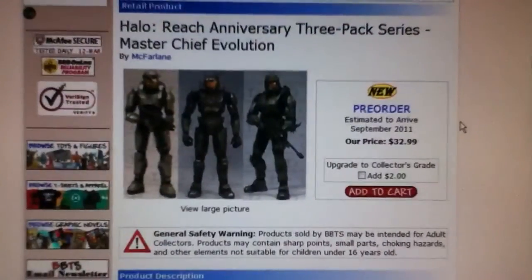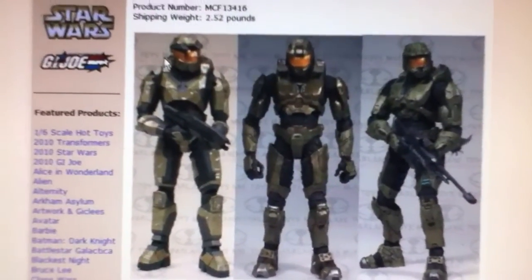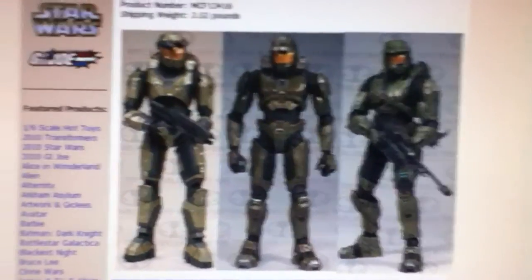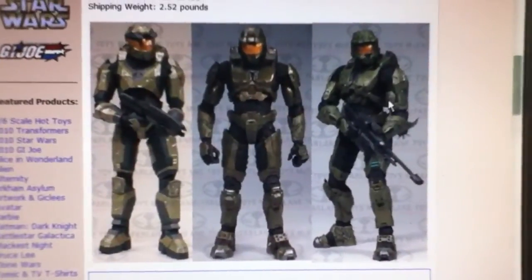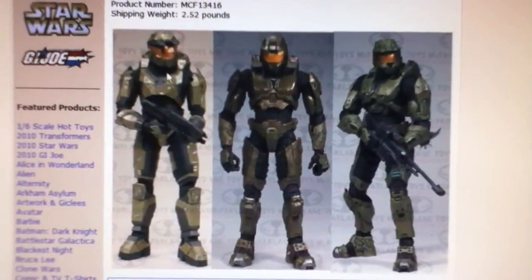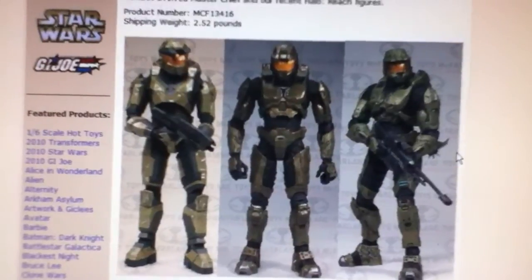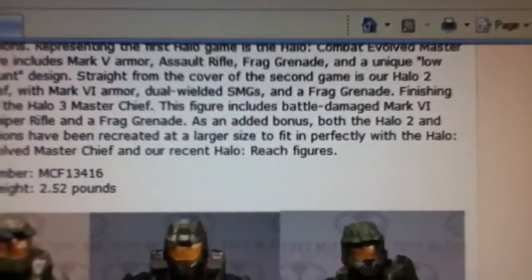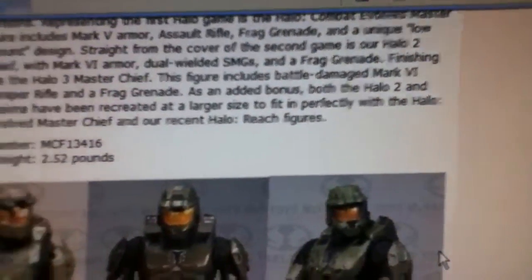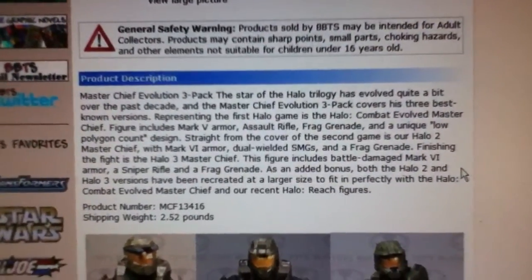And then you have the Halo Reach Anniversary 3-pack Master Chief Evolution. You get Halo 1 Master Chief, Halo 2 Master Chief, and a Halo 3 Master Chief. The Halo 1 Master Chief comes with an assault rifle. I have no idea what the Halo 2 Master Chief is going to come with and it doesn't say in the description. But Halo 3 Master Chief comes with a sniper rifle. I'm not going to get this because I'll probably just get the individual one for the shield. It says Halo 2 and Halo 3 versions have been recreated at a larger scale to fit perfectly with the Halo Combat Evolved Master Chief and their recent Halo Reach figures. I'll just do a little zoom in if you guys want to pause it and read it.